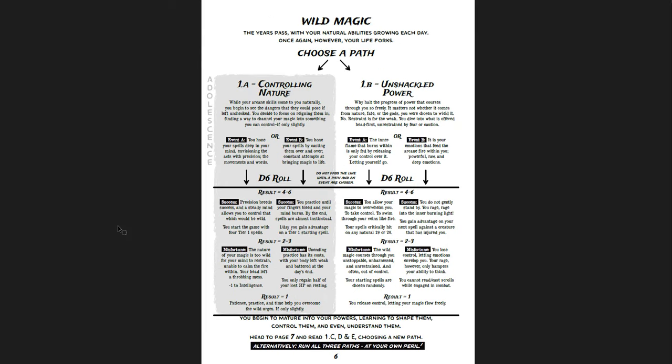Moving to page six: you have a blind eye from the misfortune result. The years pass with your natural abilities growing each day. Once again your life forks - choose a path: Controlling Nature or Unshackled Power. Going with unshackled power, this is your adolescence: why halt the progress of power that courses through you so freely? You dive in headfirst, unrestrained by fear or caution. Event A: the inner flame within is only fed by releasing your control. Or event B: it is your emotions that feed the arcane fire within you. If you pick emotions and fail on a two through three - misfortune - you lose control, letting emotions envelop you. Your rage hampers your ability to think. You cannot read or cast scrolls while engaged in combat.